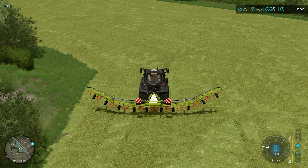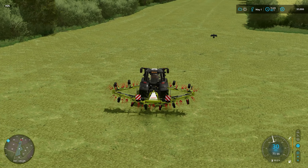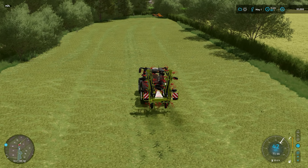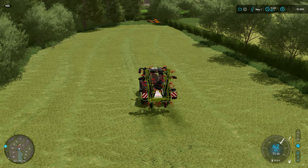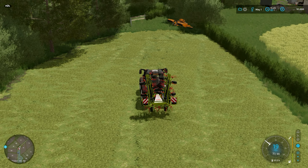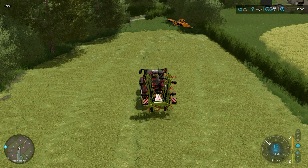There we go - that did not take any time at all. Loving the fact that we've got this big wide tedder to help us now. Field 64 is the next field, which is a little bit further up the road. We're going to probably grab the equipment, head up there, and then go and sell those bales. We'll drop the equipment off and head down to the other field, grab that, and get it to the sell point.